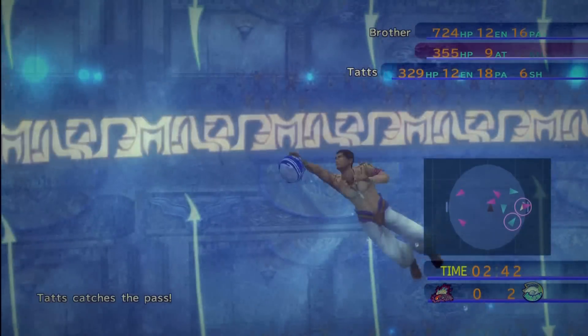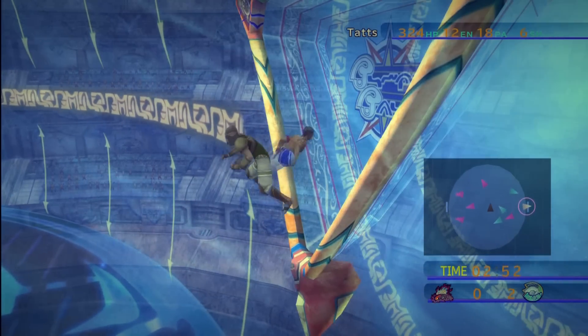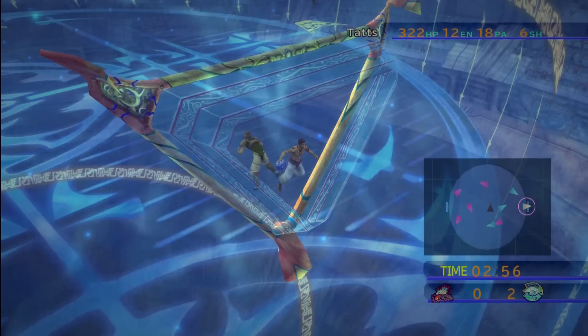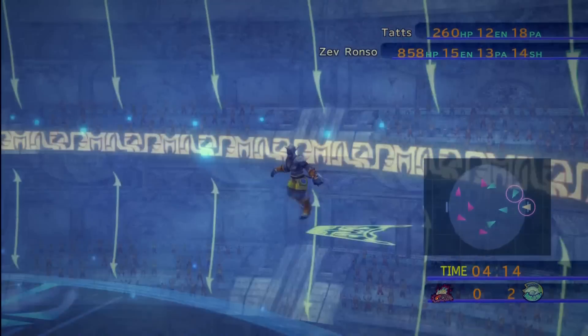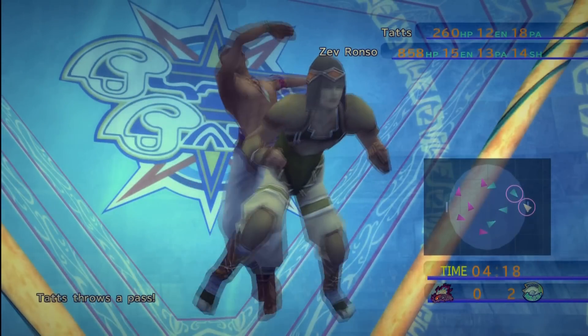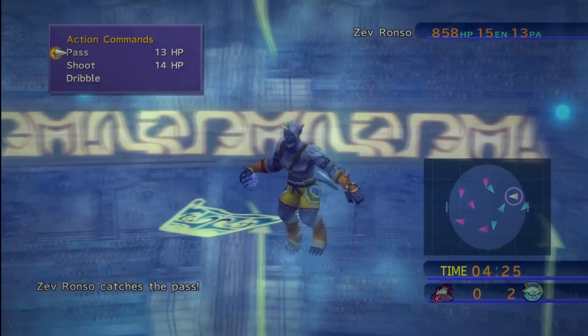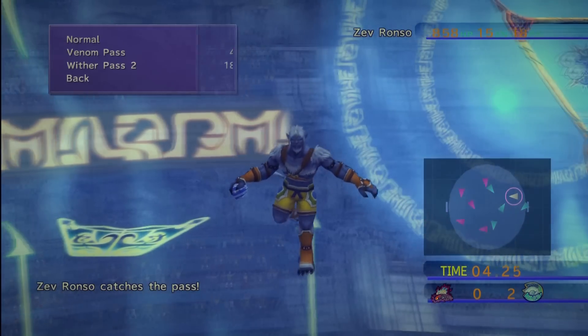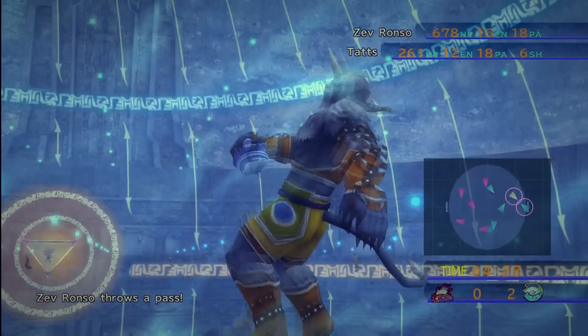Once you feel like you're in good shape, just rinse and repeat what I've already told you. Take the Blitzball and swim all the way behind your goalie, then just float until the time runs out. One thing I recommend while you're floating back there is to pass the ball back and forth between your teammates so they get some experience points. Do it with caution though, because you can get the attention of the other team and they can break out of the glitch.